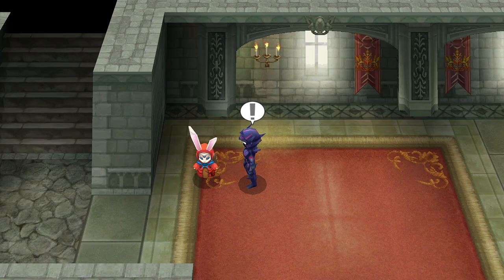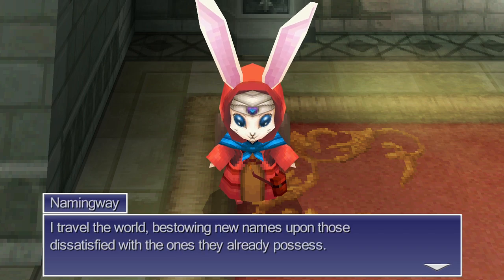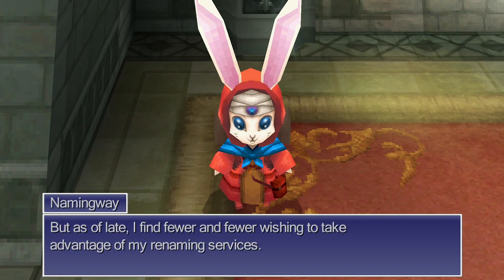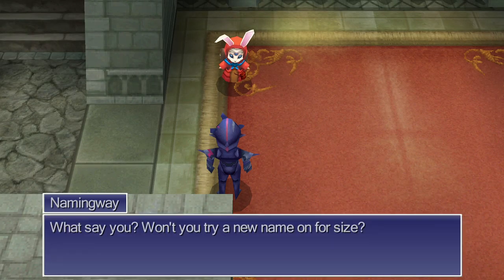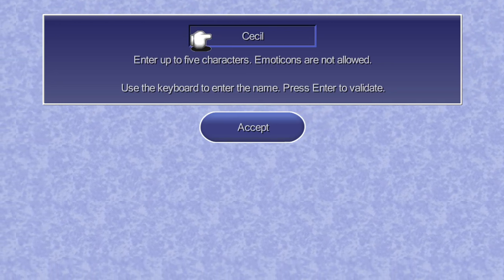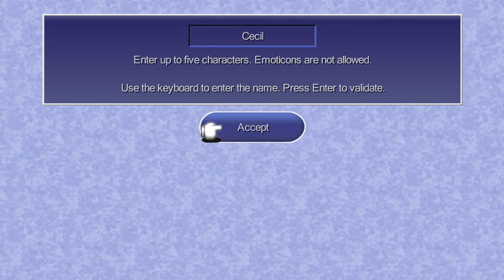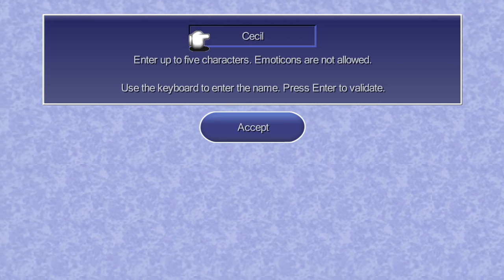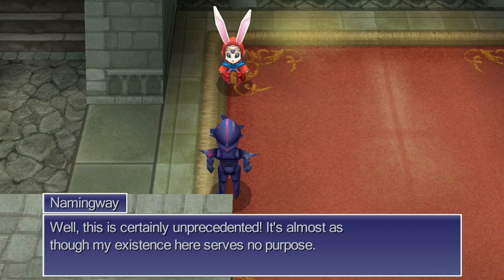This character is going to be very important — his name is Namingway, and yes he's cute and adorable, but he plays a key part because if you complete his side quest all the way he gives you a very important augment: Safe Travel, which is a no-encounter ability. We can't really change our name — there's actual voice acting in this game, so no, I can't change it.